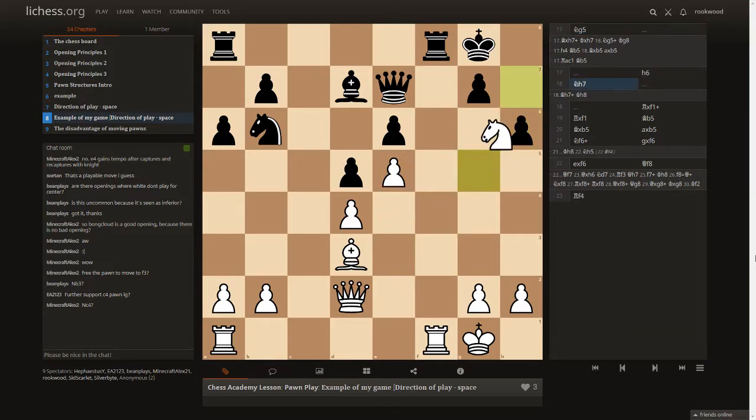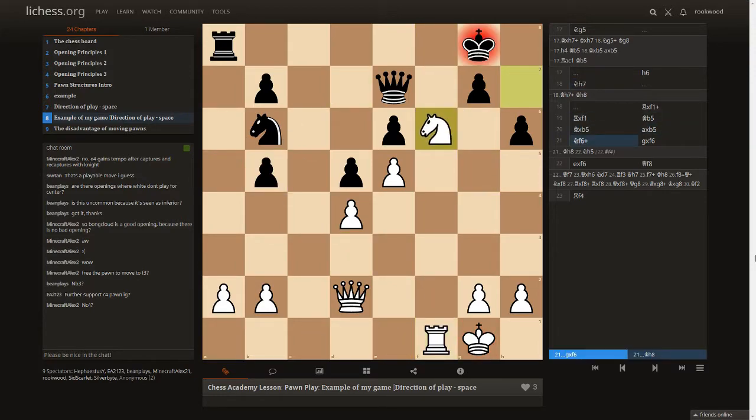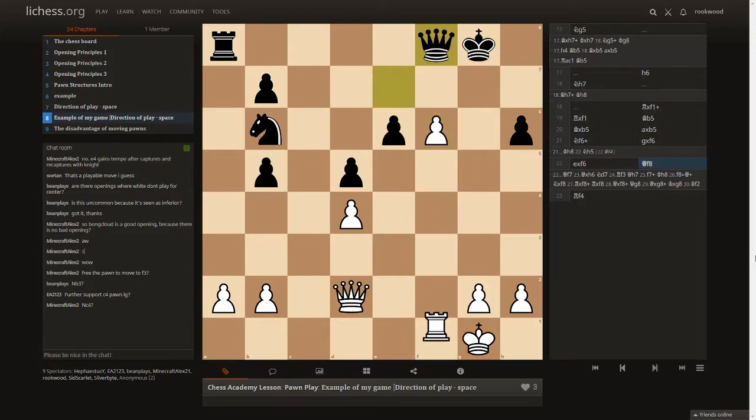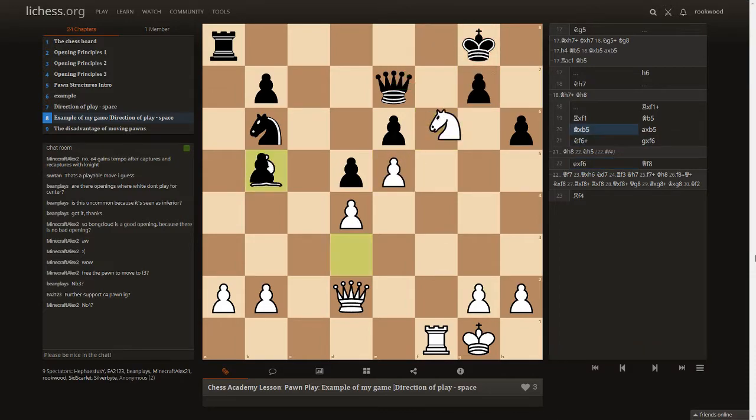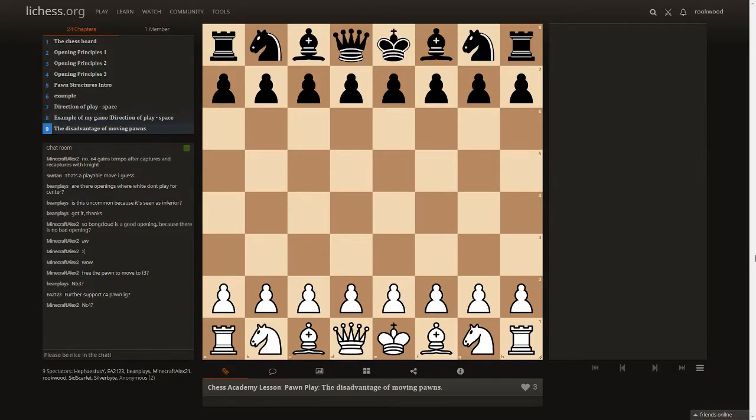The point to understand: I had more space on the king side, so I knew my play was going to be directed towards the king side and continued with my king side attack.